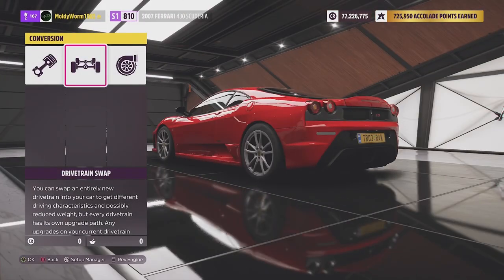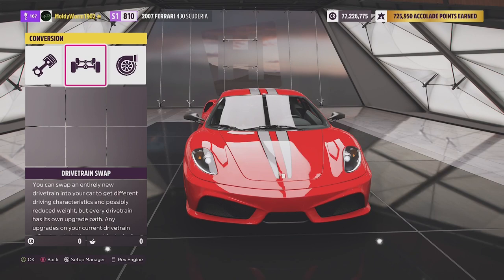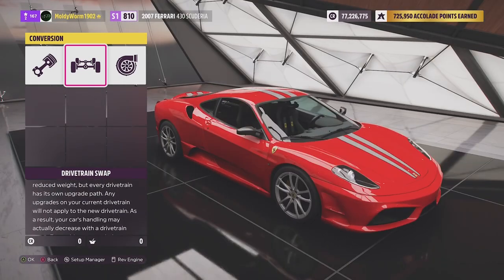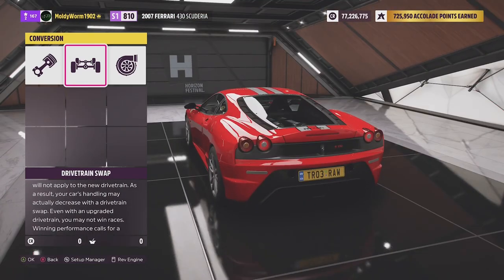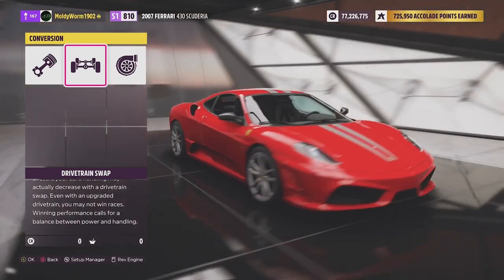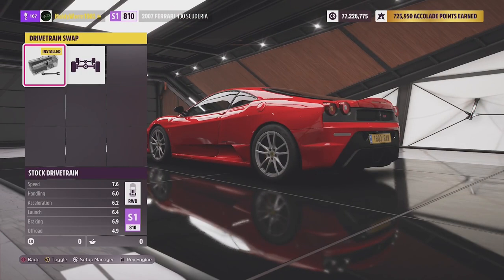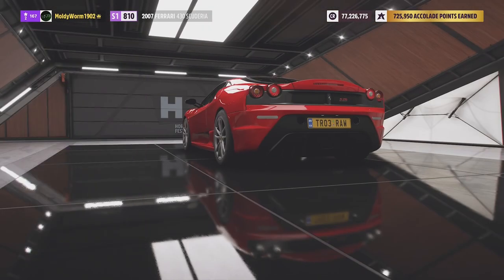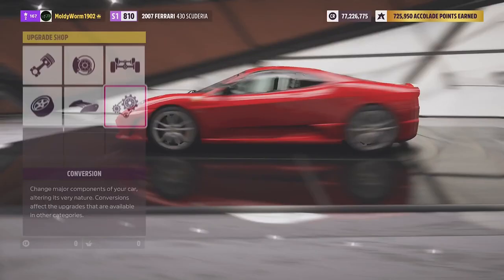If you haven't seen any of these episodes before: all vehicles are upgraded to S1 class, and providing they can get into S1 class, they'll keep their stock engine. If it needs more PI, then we'll think about an engine swap. The Ferrari will not be needing one. All vehicles will also keep their stock drivetrain — so the Ferrari stays rear-wheel drive — and we keep stock aspiration unless we need the PI.